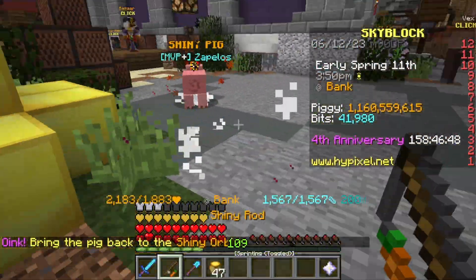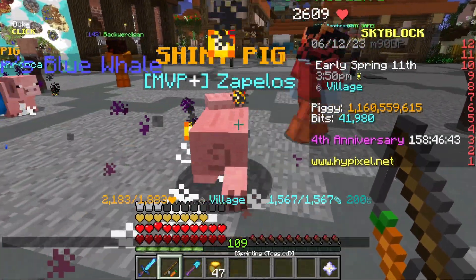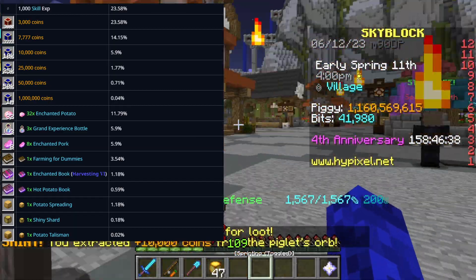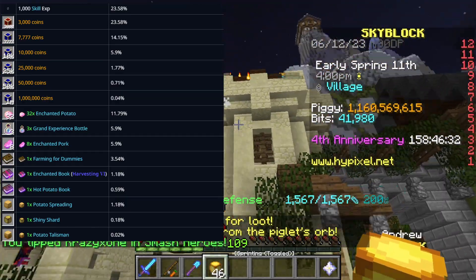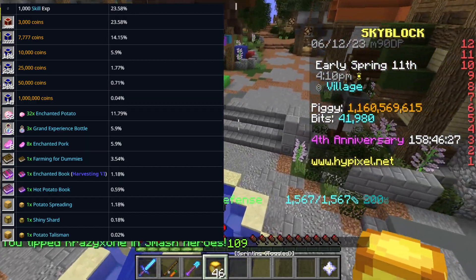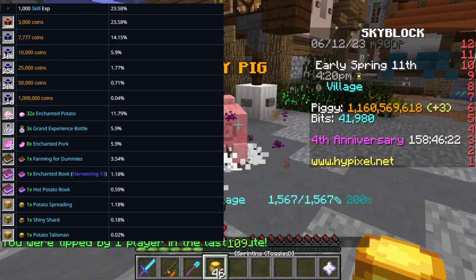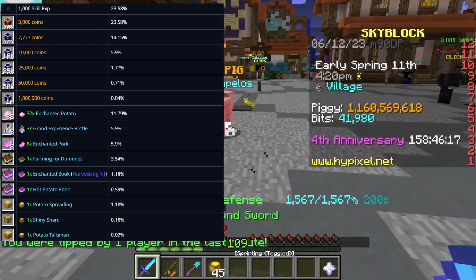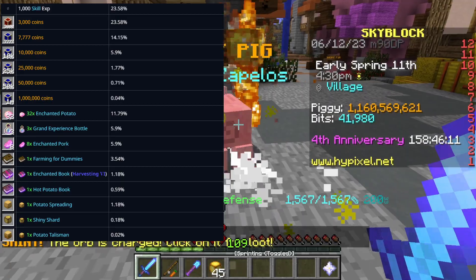Alright, so here's the loot table of the stuff you can get from the shiny orbs, as well as their respective drop chances. This is from the Waikai Phantom, so there could be flaws in it, but it is the closest thing we have — and it seems like this person did a ton of trials to get these values. As you can see, the main items you really want to get are going to be the shiny shard, the potato talisman, and the 1 million coins. However, there's only a 1 in 400 chance that you actually get any of those items when you put a shiny pig back into its shiny orb.